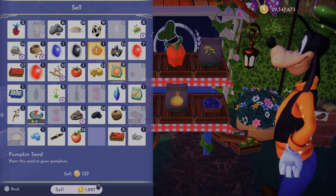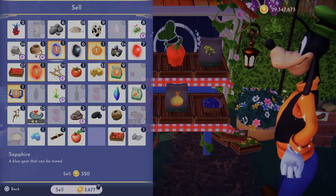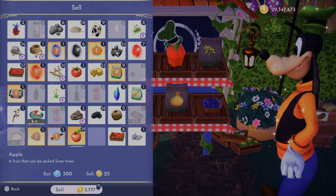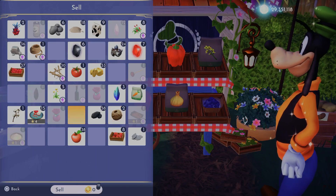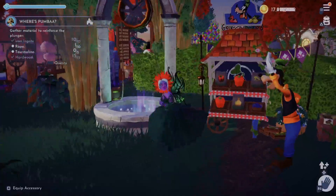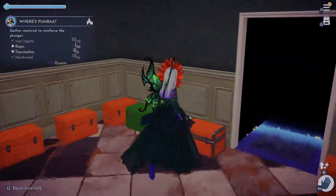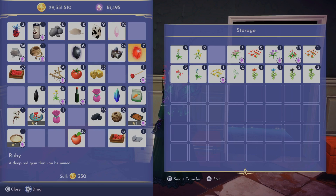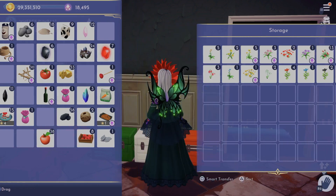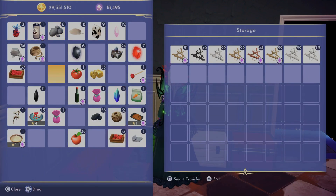Get rid of the pumpkin — I have so much of this stuff. Oh, I needed the rope. Oh well, I'm gonna put some stuff in my inventory. My dog is barking in the background but I'm not gonna mute because it's what makes my channel authentic.